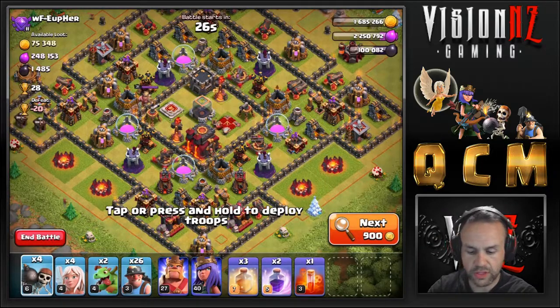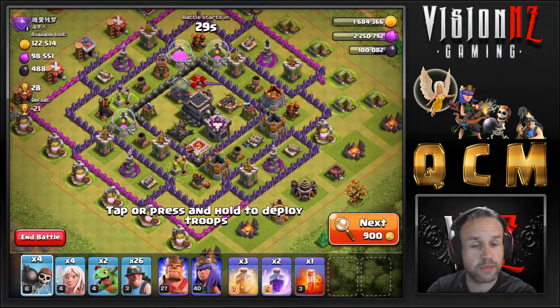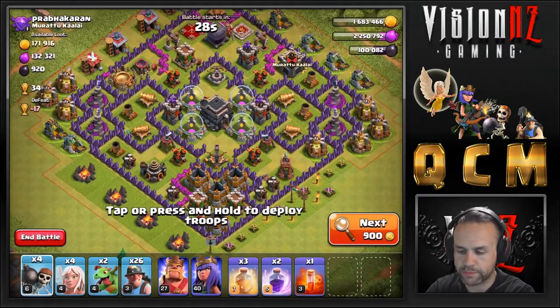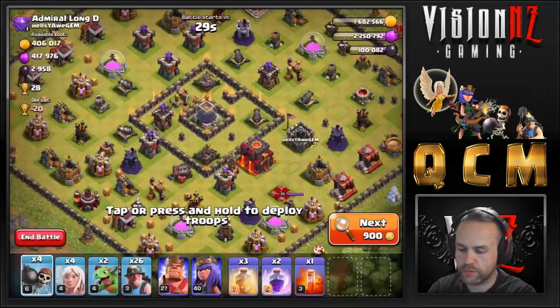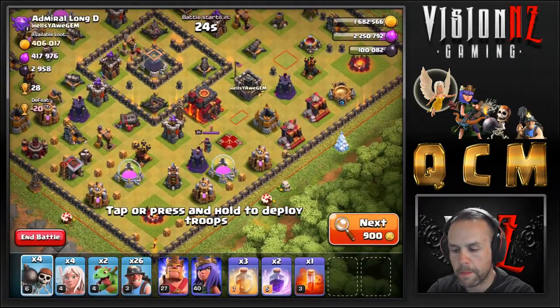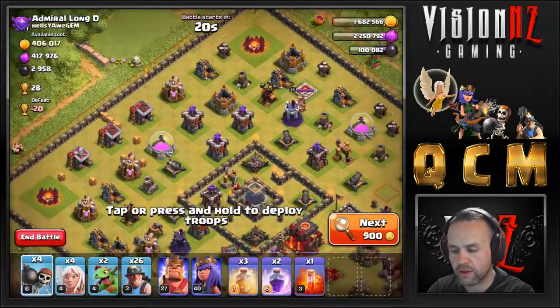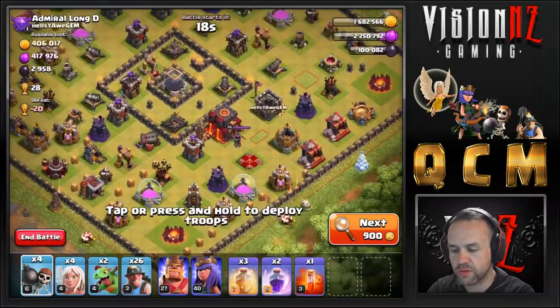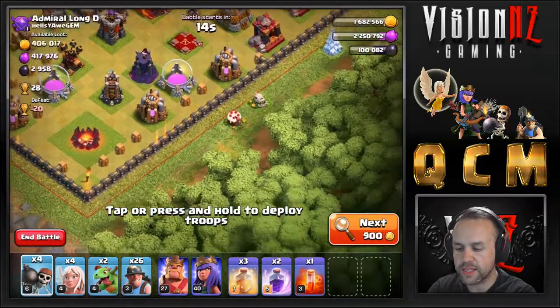I need 150,000 gold so we're gonna skip that base and try to get the clan games done while also hitting a reasonable base. Skipping the Town Hall 9. Here's a big ring base, Town Hall 10. Let's see what we can get — we can pick up two of the wizard towers. Reasonably easy here.